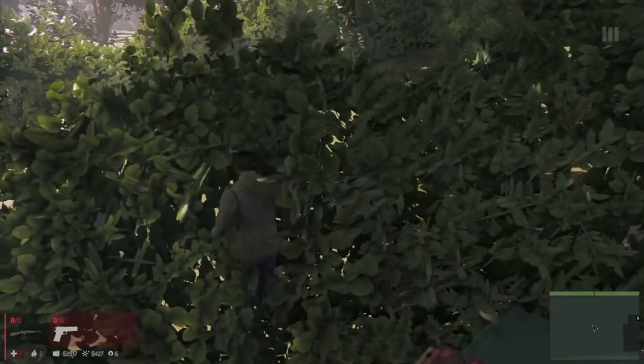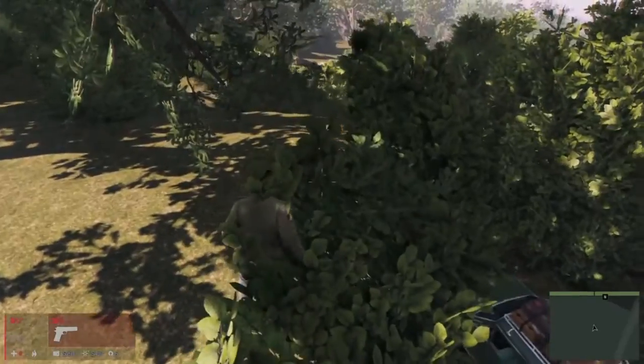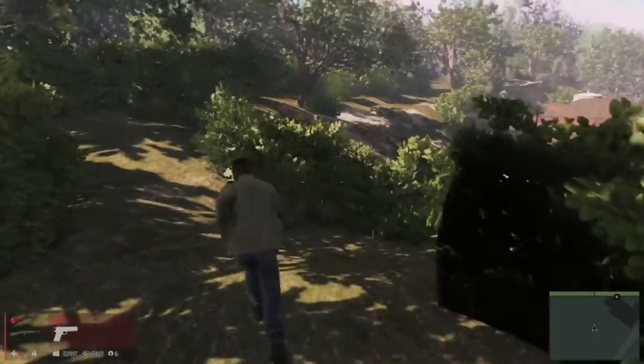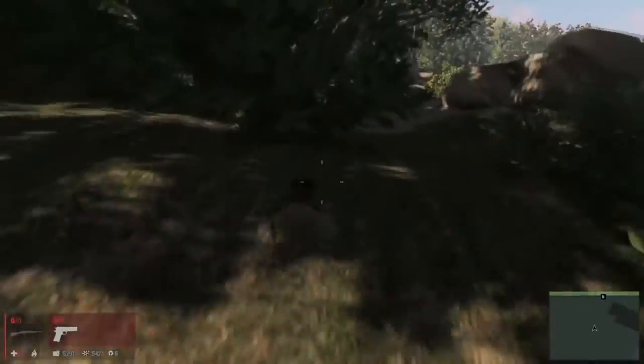Now jump on top of the car and walk into the bushes. Move to the left and you'll be walking along the barrier and you'll pop up on top of the bush. Be careful when you're up here because you can fall and get stuck in between barriers, and you will have to restart at your last checkpoint.